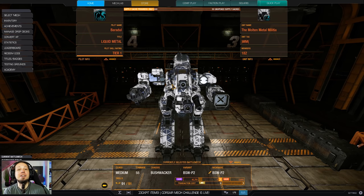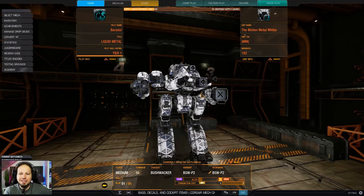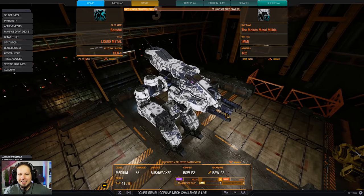Hello McWarriors, how is it going? Welcome to your daily dose of McWarrior Online. Today we are playing the Bushwacker because some of you wanted to see a light gauss rifle build, and the Bushwacker is actually a mech that can carry that combination very, very nicely. I really like the looks of it here. Look at the tusks that are sticking out. This is great.